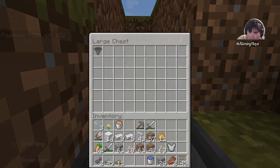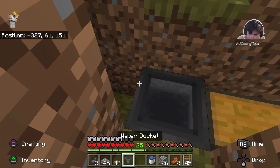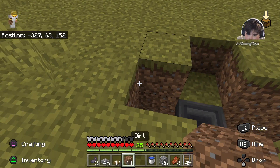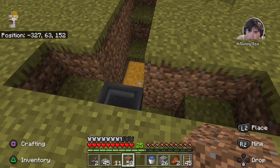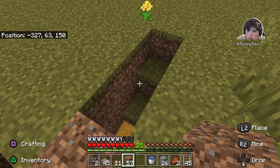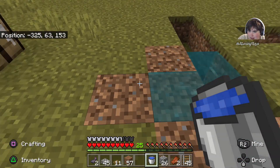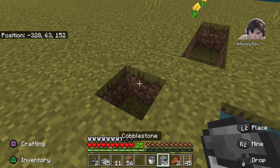Let's put this hopper up here. Then put this up now with dirt. Then put the hopper in there — I should get out of there. Then a dirt block.